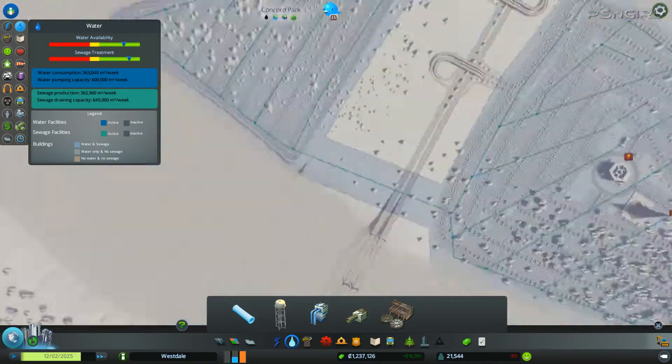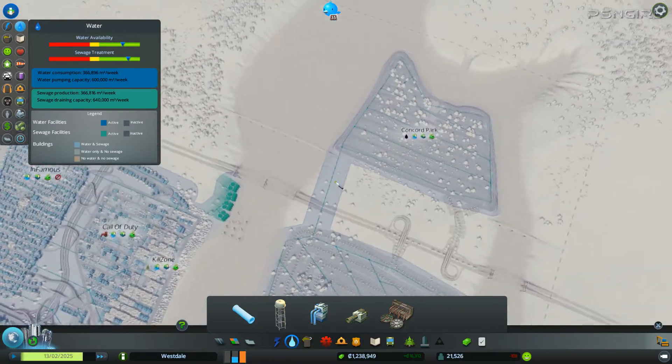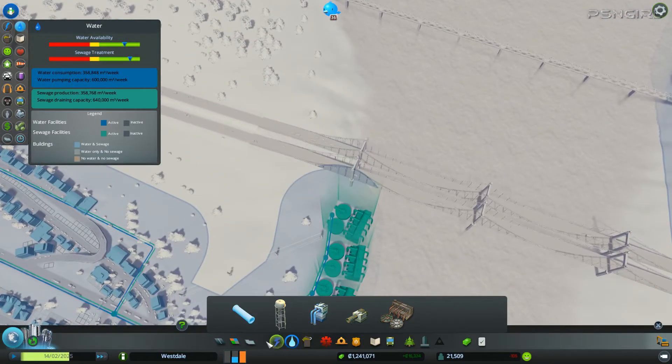Right there — that little tiny bit — okay, we are hooked up now. We're going to need some power lines.